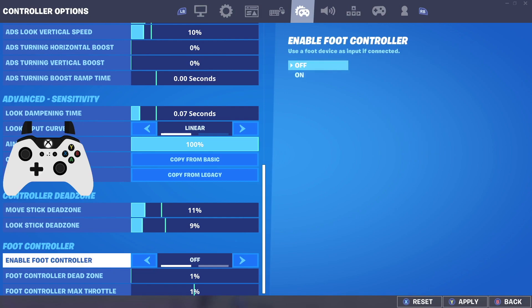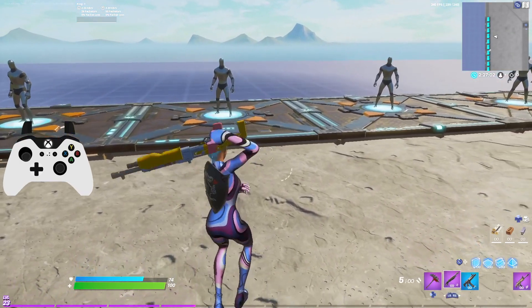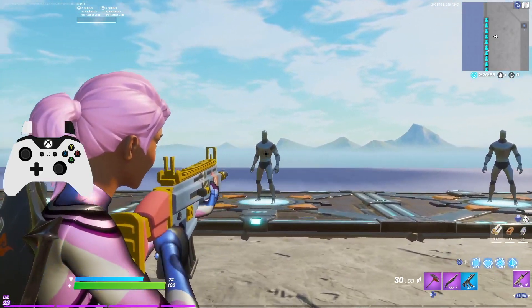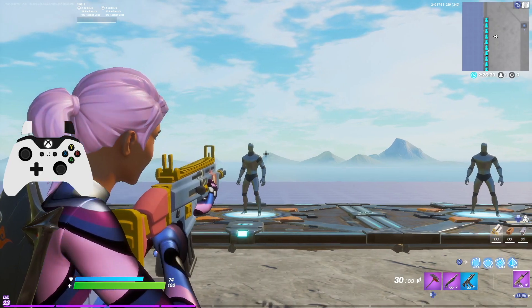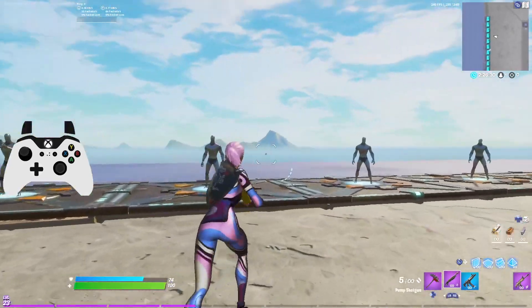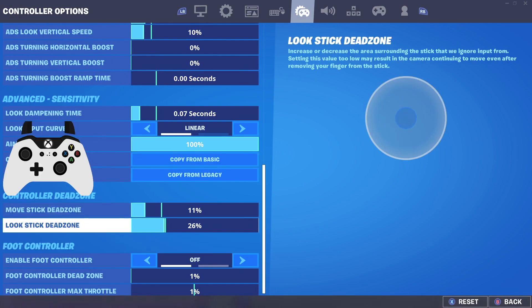Another thing you can change is your dead zones. These are really important as well. Dead zones are basically how fast your analog sticks are going to register when you move them. If you play on a high dead zone you have to move your analog stick more; if you play on a low one you just have to move it slightly. I recommend playing in single digits for dead zones, but it can get a little tricky because single-digit dead zones can add a little bit of stick drift to your controller. I don't mind it though — I really only notice it when I'm standing still, not in gunfights. The significant improvement to my crosshair control when aiming and editing makes it worth it.